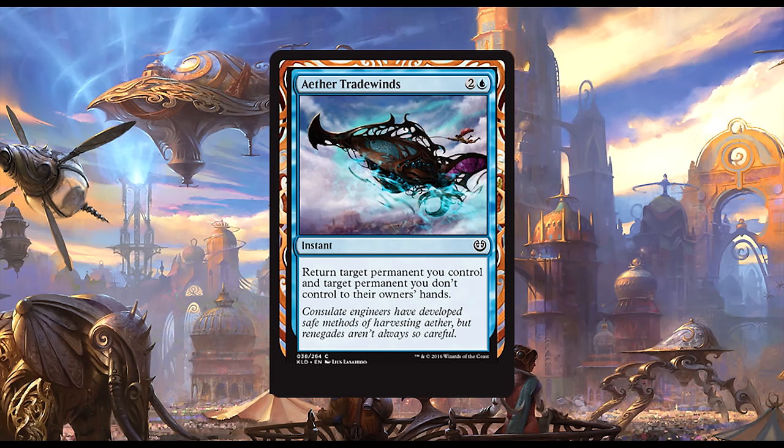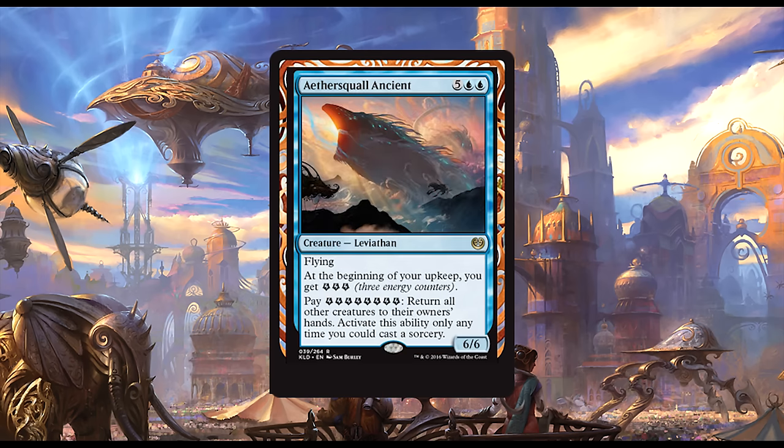Aether Trade Winds is one blue and two generic for an instant that lets you return target permanent you control and target permanent you don't control to their owners' hands. This card saw very little play when it was printed in the past. However, if a deck that abuses enter-the-battlefield triggers is a thing, then I think this card will be part of that deck. It's also decent at resetting planeswalker loyalty and making combat math difficult.